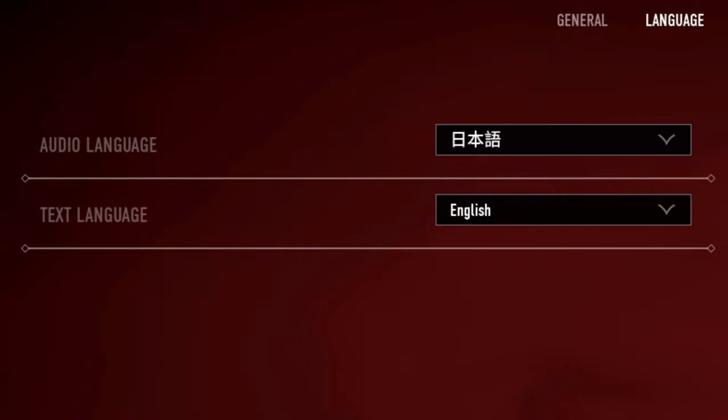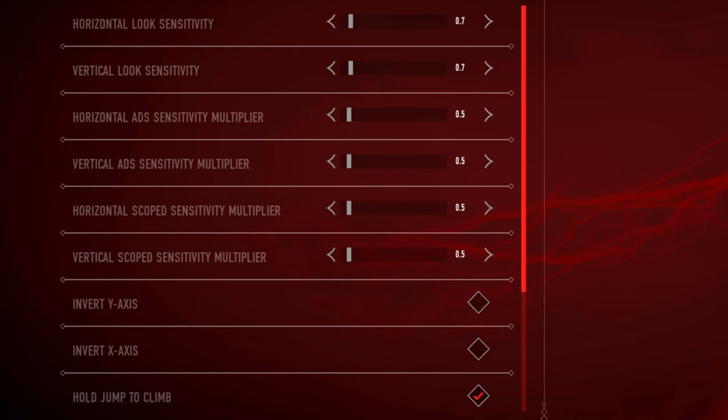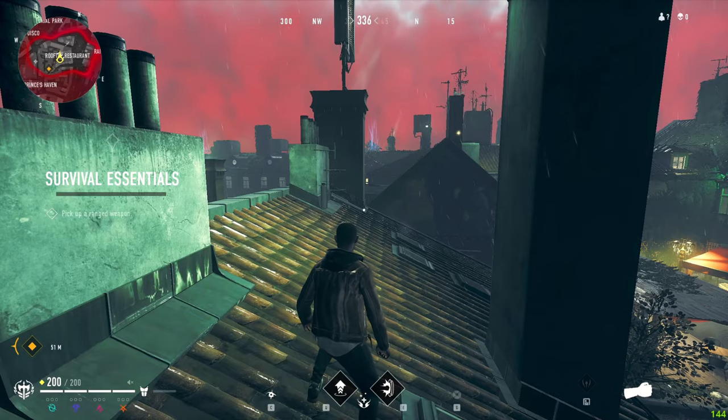Text language depends on what you can read — English or Japanese, whichever works for you. Sensitivity depends on how fast or slow you want it. One important setting is hold jump to climb — I recommend having this on because there are occasions where you don't want to climb the wall but instead just wall slide.